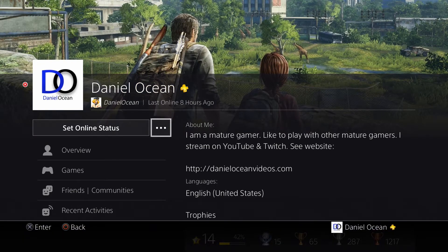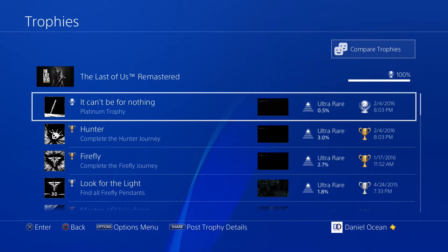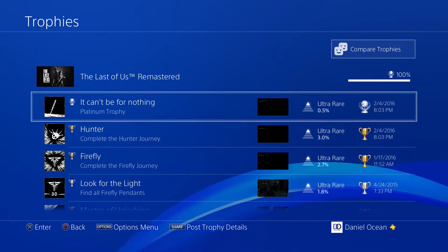Let's talk rarity. Go into trophies — I'll select Last of Us with a platinum trophy. Sony changed their rarity icon. Now you have a pyramid: if it's ultra rare you're at the top of the pyramid, if it's rare you're in the middle, and so on. They changed the look to make it more visually appealing. Also worth mentioning — when comparing trophies with a friend, you can now view hidden trophies, which was not possible before.